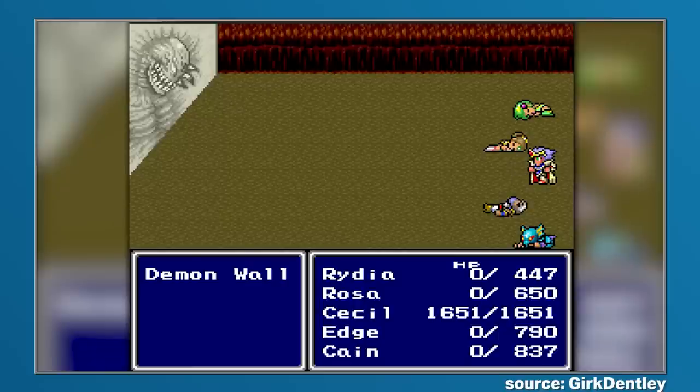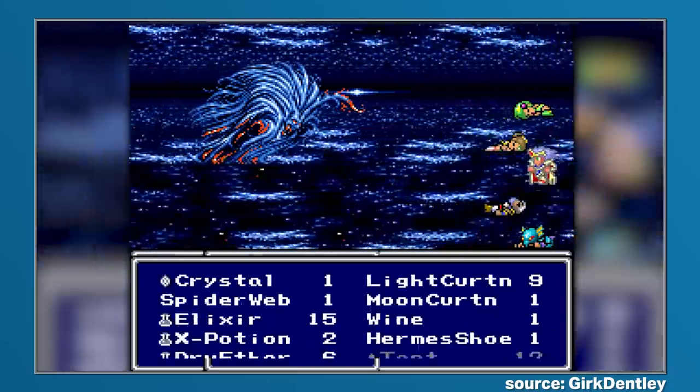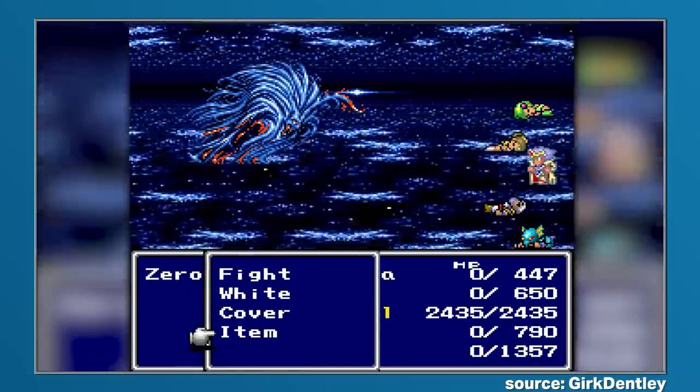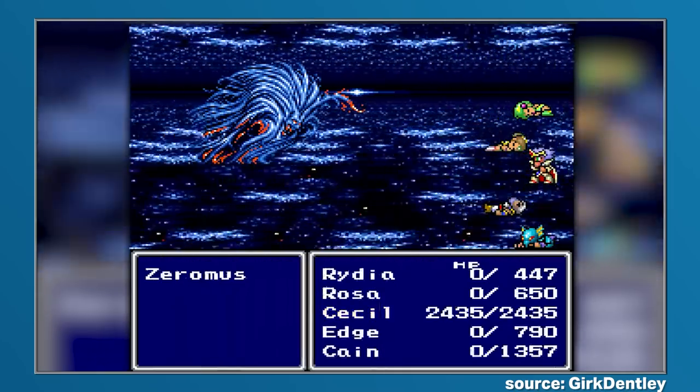To give Cecil a bit more of a chance of survival, you can also stick him in the back row, something that reduces the amount of damage taken. But even with this trick, the solo Cecil challenge will provide a steep test for those who believe Final Fantasy 4 has nothing else to offer them.